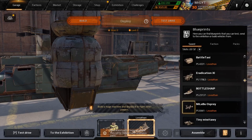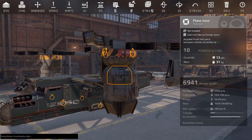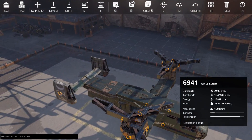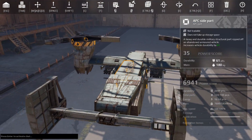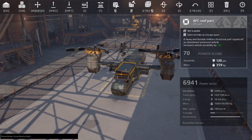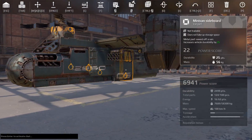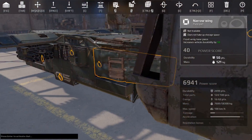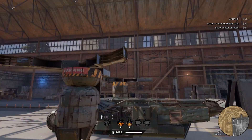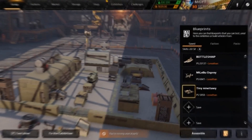Next up we have Milibu Osprey from That Guy in the Corner. Fun fact: my brother actually worked on the team that tested the Osprey for the Department of Defense, so he was always talking about this plane. Very nice — we've got a couple of props, a nice cab, some sticker detailing, our wings. Obviously this is another art build and it's not going to be driving anywhere on its own.